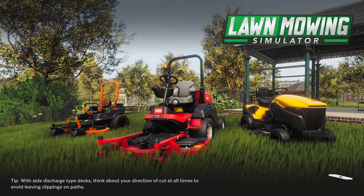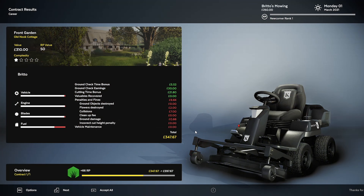Let's see how much money we actually made. In real life I pretty much charge a dollar a minute — my minimum fee is $60 for any lawn, whether it takes 10 minutes or an hour. The results: complexity one star. Ground check time bonus $5, ground check earnings $20, cutting time bonus $21. Penalties: flowers destroyed $2, collision $7, ground damage $0.66. Total: $347 plus 66 respect points.